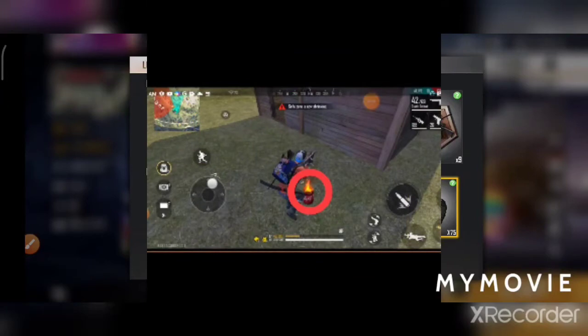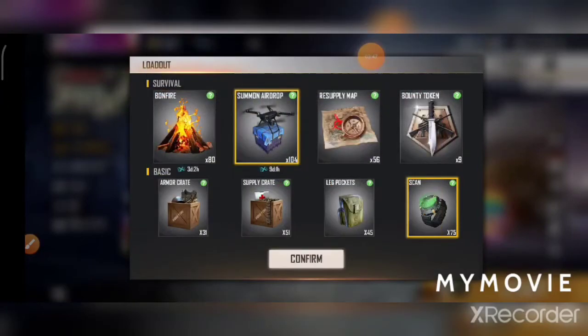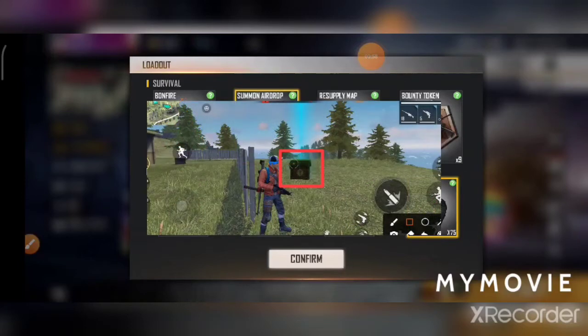Next is Summon Eye Drop. If you don't have any guns, then you will have some risk. If you use Summon Eye Drop, you can use the map and locate the enemies.